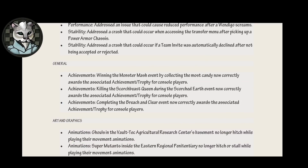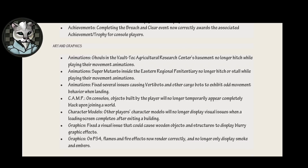General. Achievements: winning the Monster Mash event by collecting the most candy now correctly awards the associated achievement trophy for console players. Achievements: killing the Scorch Beast Queen during the Scorched Earth event now correctly awards the associated achievement slash trophy for console players. Achievements: completing the Breach and Clear event now correctly awards the associated achievement trophy for console players. Art and graphics. Animations: ghouls in the Vault-Tec Agricultural Research Center's basement no longer hitch while playing their movement animations. They're just going to have to get married somewhere else. Animations: super mutants inside the Eastern Regional Penitentiary no longer hitch or stall while playing their movement animations. Animations: fixed several issues causing vertibots and other cargo bots to exhibit odd movement behavior when landing.